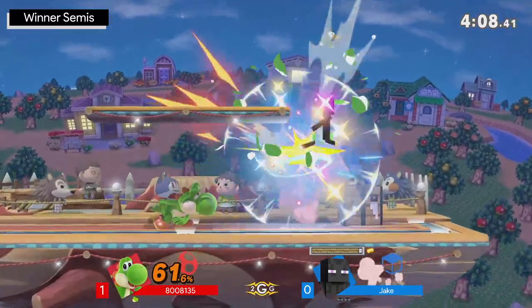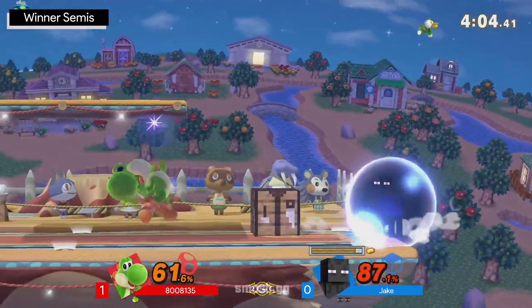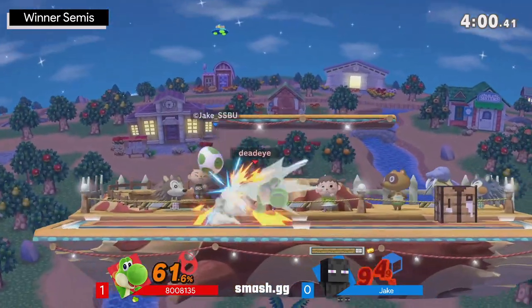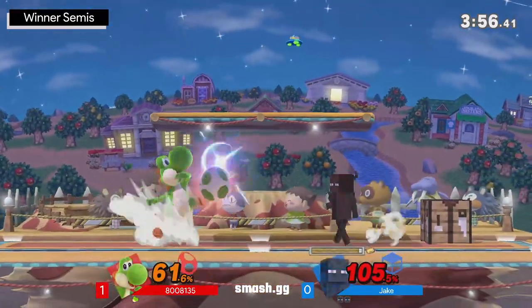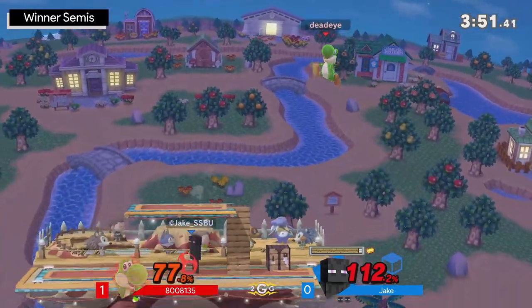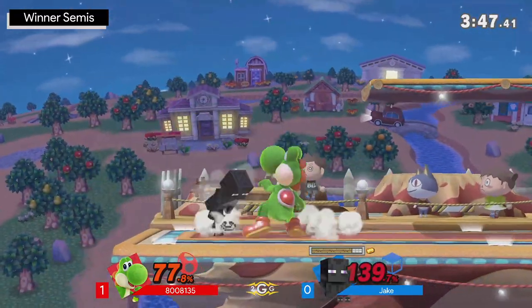Jake is doing an excellent job of just dropping their shield, because the worst thing you can do in that situation is hold shield. You hold shield, you die — that's GG's because you get your shield broken. You're going to need to eat a smash attack. You're going to be trying to follow up out of the egg lay. Jake is able to mash out of it, takes a bit more percent, gets the grab, gets a bit of stage control, and sets up those blocks to force the way Amante has to move.